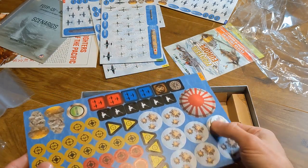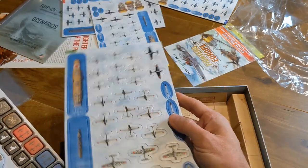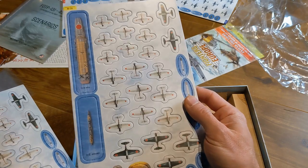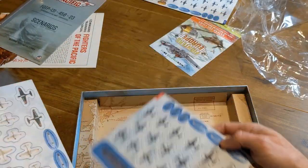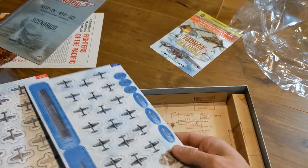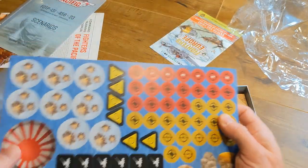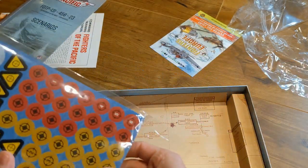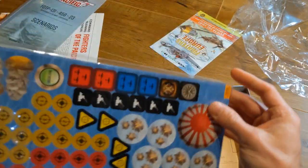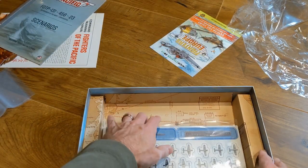Many of these tokens will be familiar to players of the first game. There are lots of different plane varieties, some interesting ships to go after, and very good quality cardboard — this is a game that'll stand up to a lot of repeated play. There are altitude colors as well. We're going to store this back in the plastic to protect it from dust and make sure it's good to go for next time.